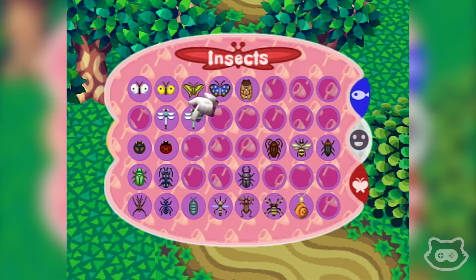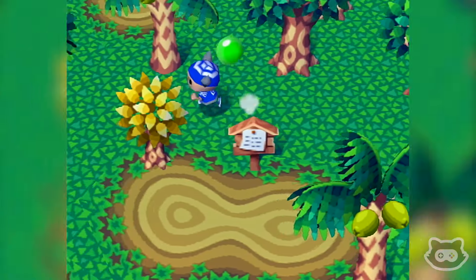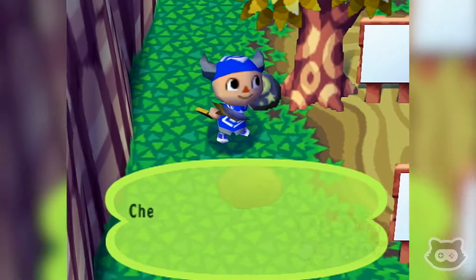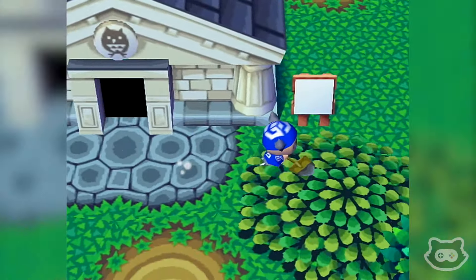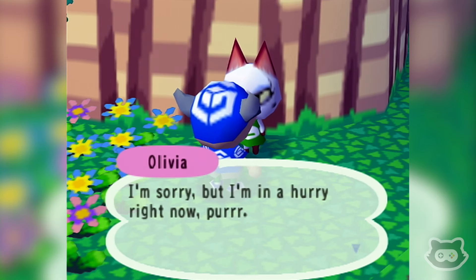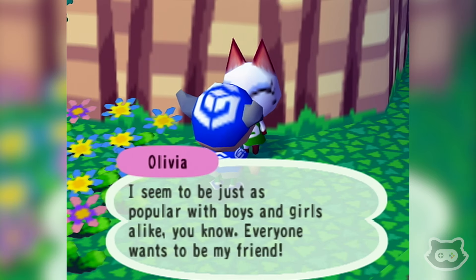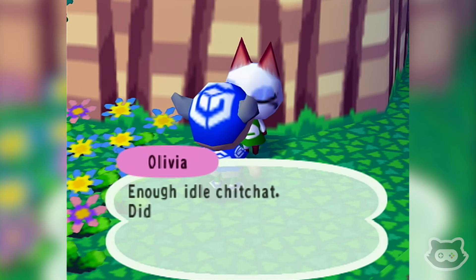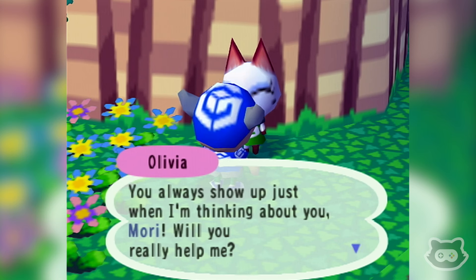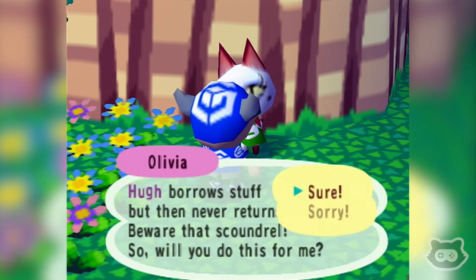What dragonflies did we get? I think I saw a stripey one — dana and common. I don't think that's one we need. The fossils are pretty much only good for selling now, but if anyone needs one let me know. Olivia! She says she's in a hurry and thought I was going to hit on her. She mentions being popular with everyone. I asked if she needed any help — she says she'd like me to go to Hugh's house and get her handkerchief back. Hugh borrows things and never returns them — beware of that scoundrel.